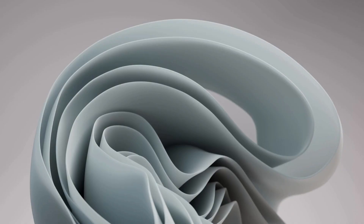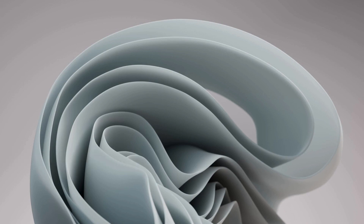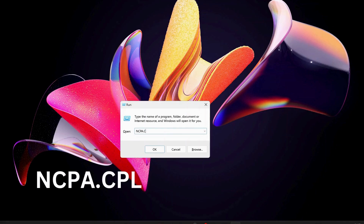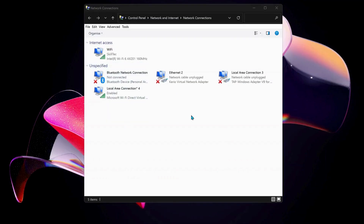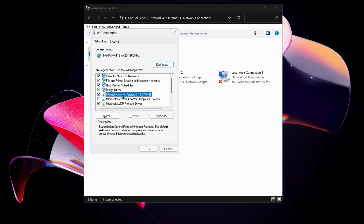The next solution is to change or check the DNS server on your computer. To do that, open Run by pressing Windows key + R on your keyboard and type ncpa.cpl, then click OK. Over here, choose the internet connection you're working on — in my case I'm on Wi-Fi, so I'll right-click on Wi-Fi and select Properties.